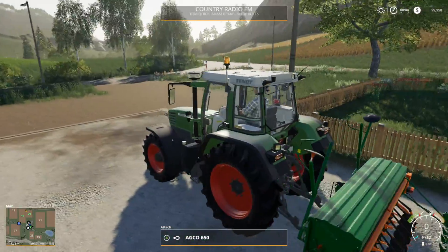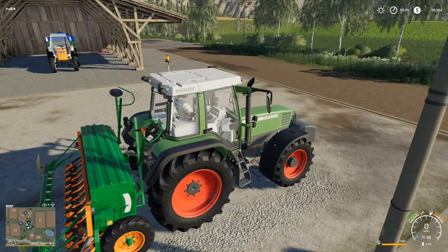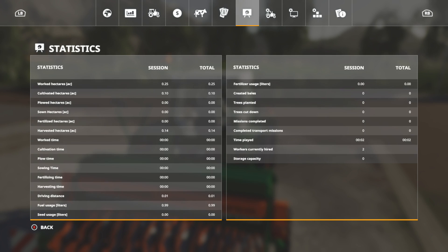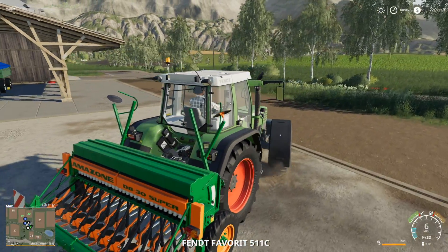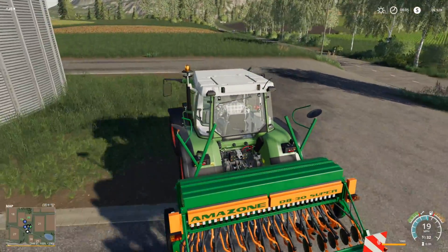We've got those going. Now we have our seeder, so let's pull up to it and attach everything — there is a thousand items in it. Let's take a look at our map. We own fields 19 and 20, both cultivated, and it doesn't look like we own any more fields. The seeder looks sweet — I love it.